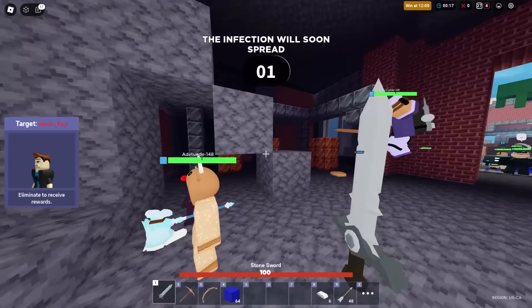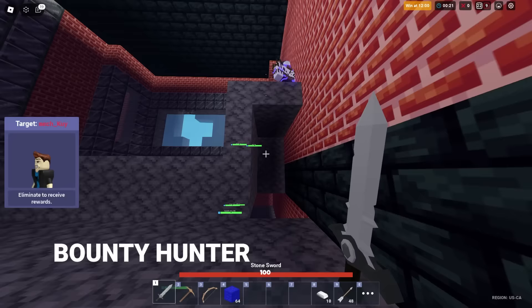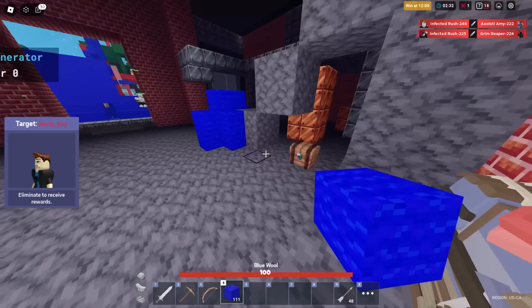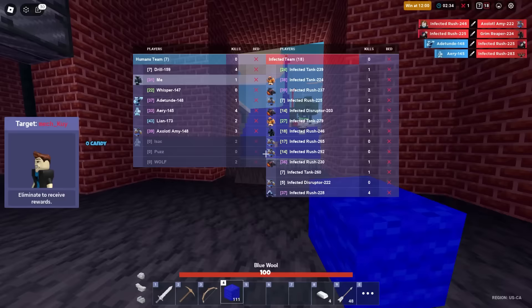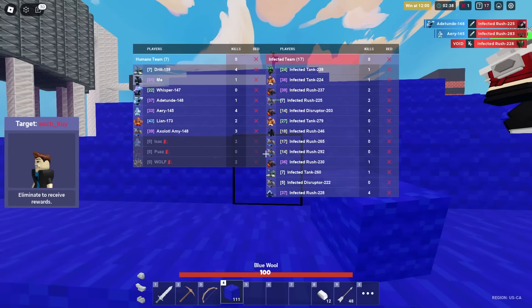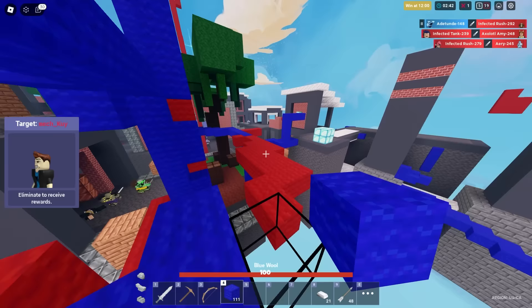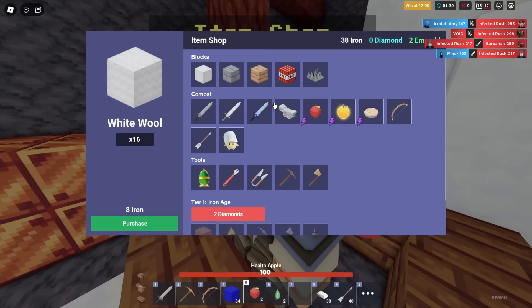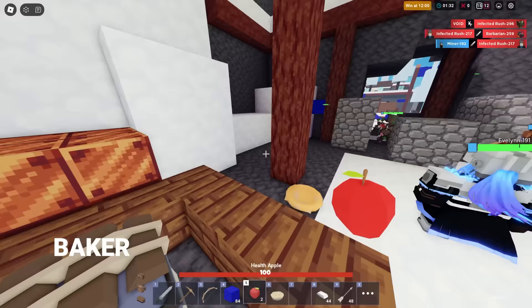Number 74 is Bounty Hunter. Half the time your target camps far away and since you can't cancel the bounty, you either need to go to the zombie-infested base to kill your target or hope someone else kills them. This kit was pretty annoying. Just use Caitlin if you want a similar kit — at least you can change targets. Number 73 is Baker. I hoped Baker's speed pie would outrun rush zombies — I was very wrong.